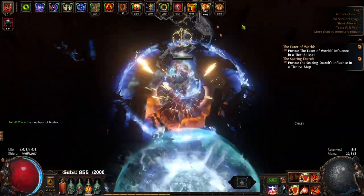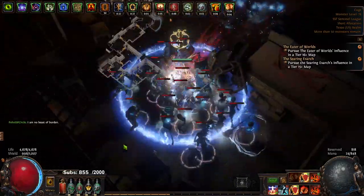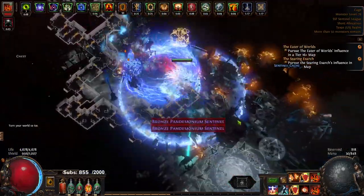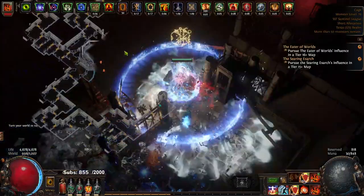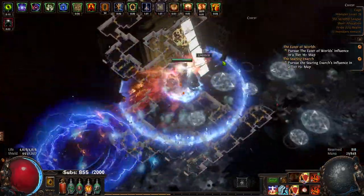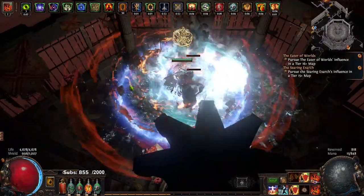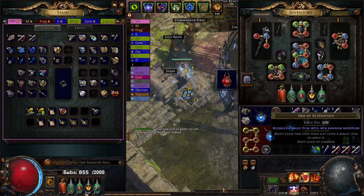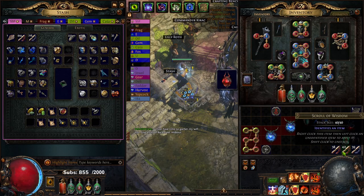Beast of Burden. I think it's probably time on this character that I drop my life flask — just haven't gotten around to doing that yet. That was actually pretty unlucky. I haven't actually run that many Cage maps; I'd probably say I've run less than 10 Cage maps to get 5 cards. One of them came out of Cells, but that's not too big of a deal.